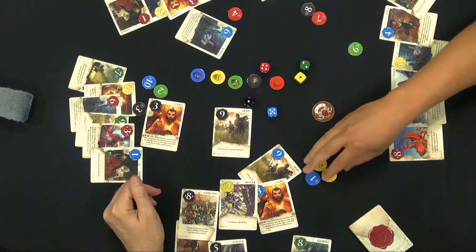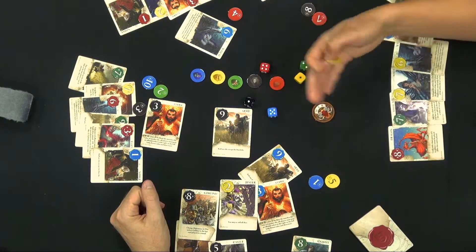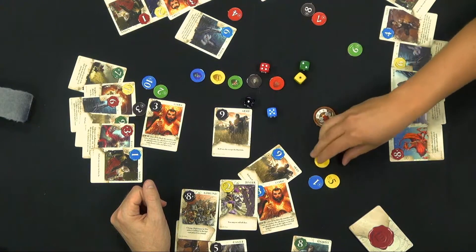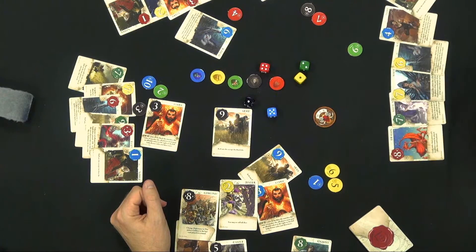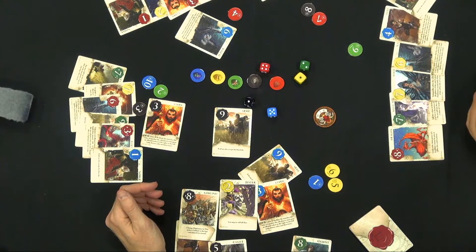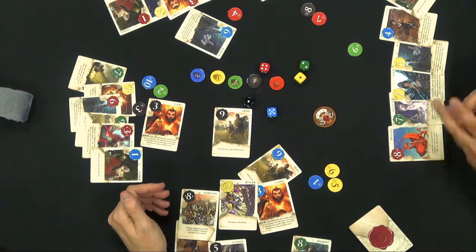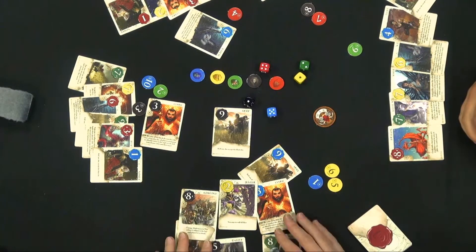If you already have that color, there's an alternate action of taking tokens from other players in a war round or a diplomacy round. Or you can keep the token in the middle even if you already have the same color. You keep playing until one player has all five colors — if somebody has that at the end of a round, they win the game. Otherwise you play until all the cards are exhausted. You refill your hand after each round: those four cards get discarded, everybody gets one new card, then you roll the dice and start another round.